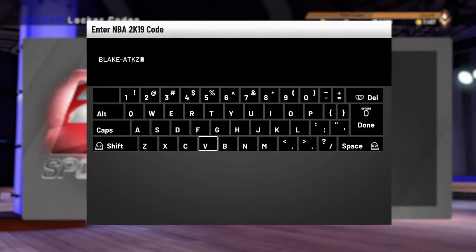The very first five characters are going to be Blake — B-L-A-K-E. Your second set of five characters is going to be A-T-K-Z-H. Let's move on to the third set of five, which is N-W-E-6-B. We'll move on to the fourth set of five, which is 8-B-Q-P-4.